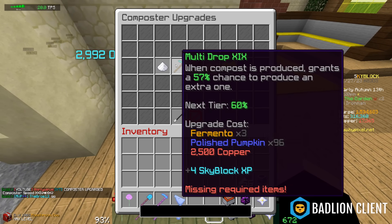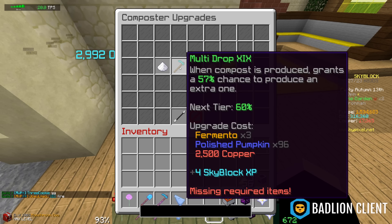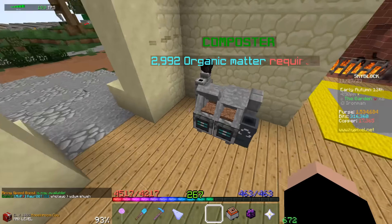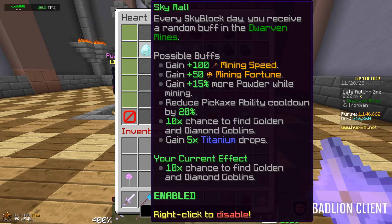Next it's time to do multi-drop. I'll grind a bunch of pumpkins and potatoes for that, and hopefully by then I'll have the squash to buy organic matter so I can do cactus and cocoa bean. Cocoa beans is very easy. Plus 7 Skyblock XP — I have been waiting for this for so freaking long.